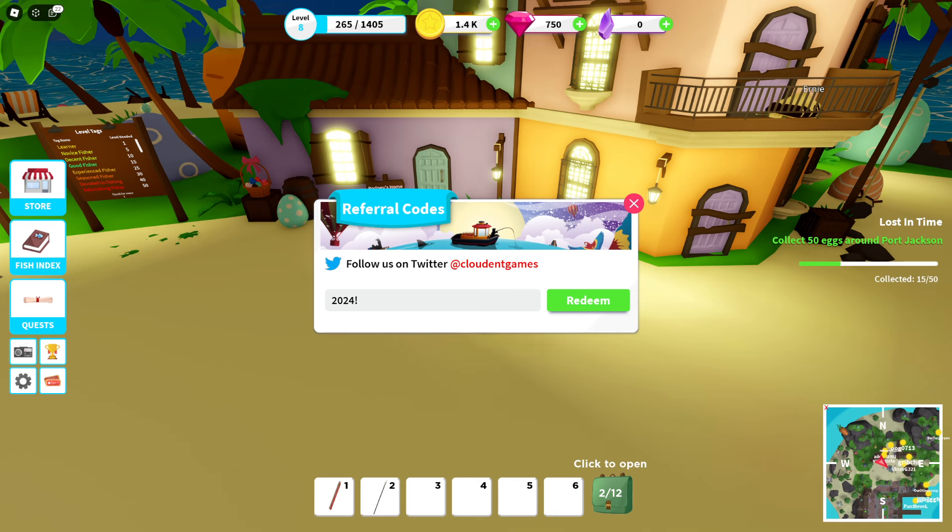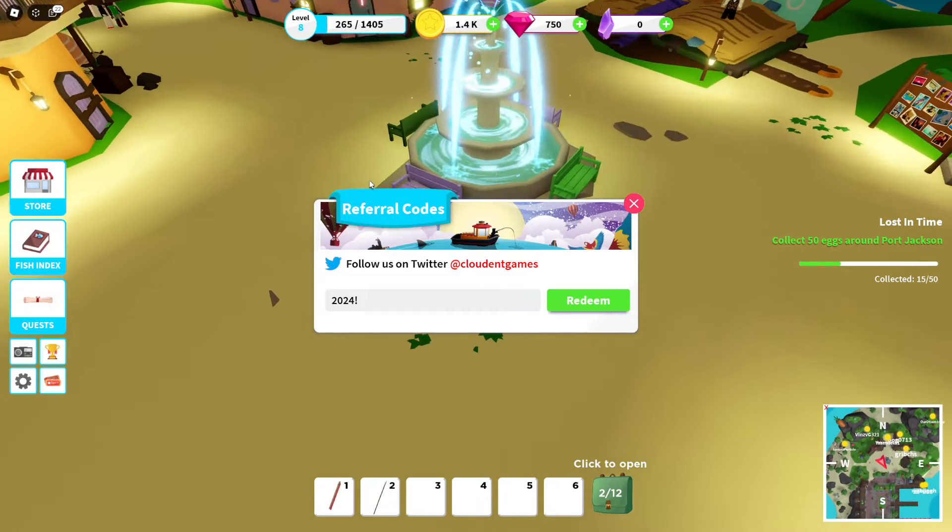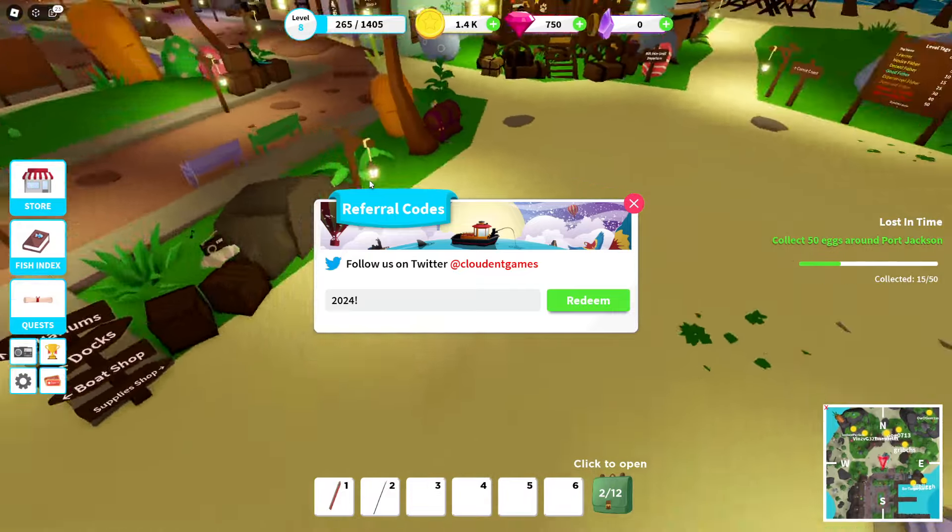Let's see what the next code is. What is the rarest fish you have ever caught? Is there any insane rare fish? Neon sharks, neon whales, swordfish — you have to find some mythical neons, it sounds great. If you find all 50 eggs you will be rewarded with a limited item, so that's even more motivation to look for them. Is there any at the fountain? They didn't put any at the fountain — interesting.